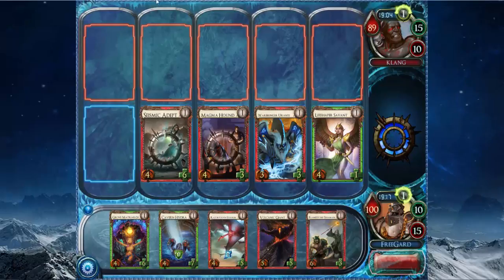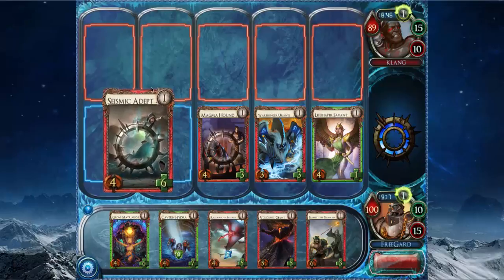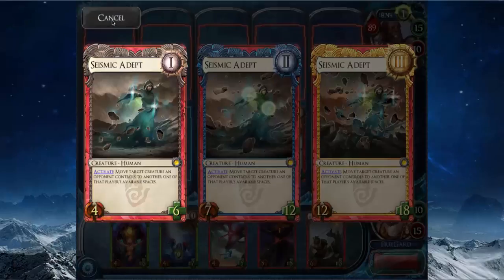The best thing about Seismic Adept is it protects itself. If they put a creature in front of it, you can move it away — if you have nothing else that's good on your board. Like right now all my creatures have 3 or less toughness, so he's probably going to put something in front of Seismic Adept and I can just move it away. It really lets you control the flow of the battlefield. I believe it's in the current draft format.